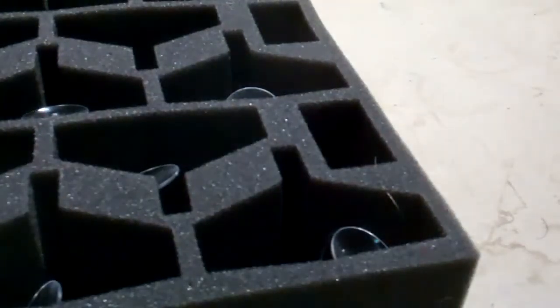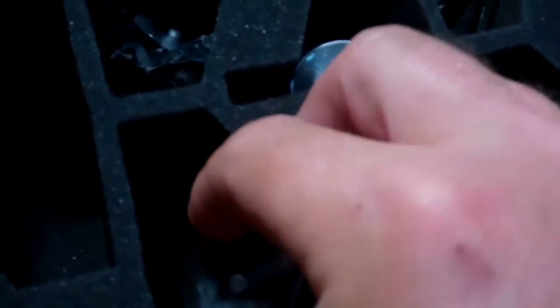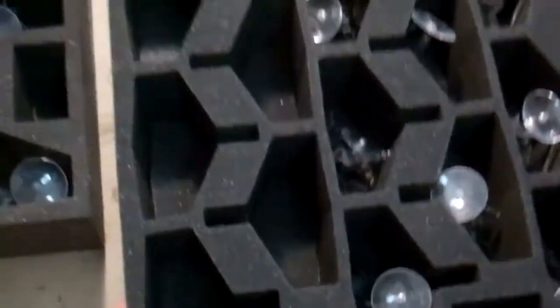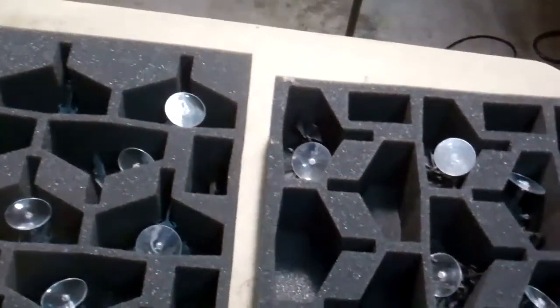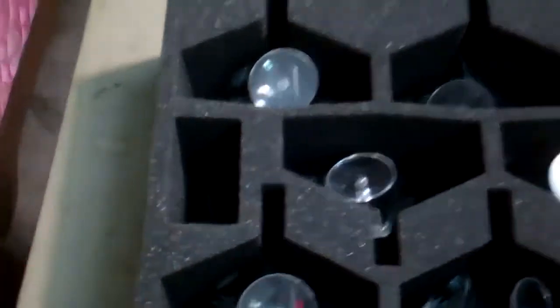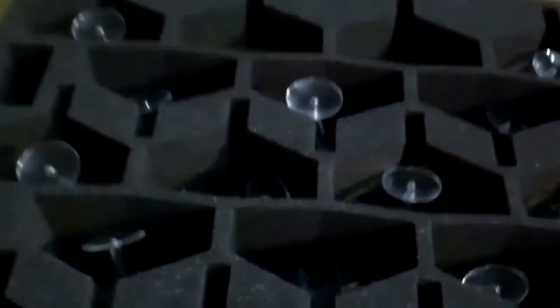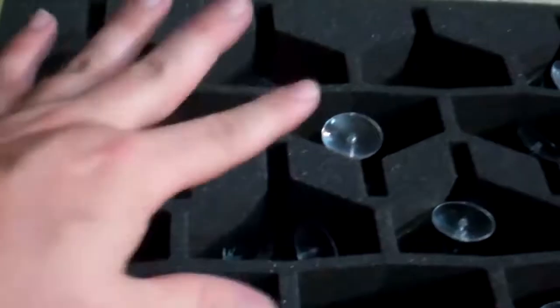The next two trays are Gargoyle trays. They're a little weird in design — the tail fits down in here. It looks like it takes eighteen of those, and then I've got some little squares on the side that I fit Ripper Swarms in. This is their standard Gargoyle tray in their custom Gargoyle slot, so with their custom tray designer you could actually take this slot and lay it out differently if you had fewer Gargoyles, and fit some other stuff in the same tray.